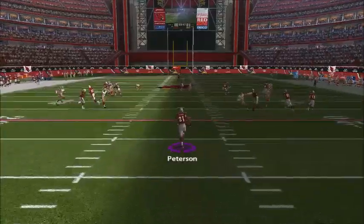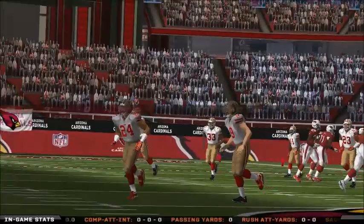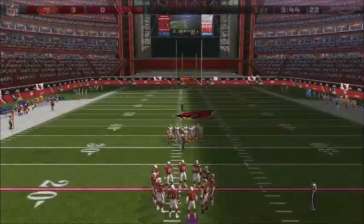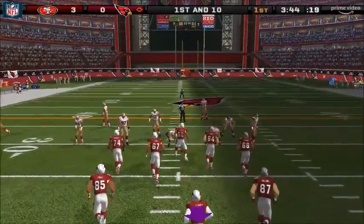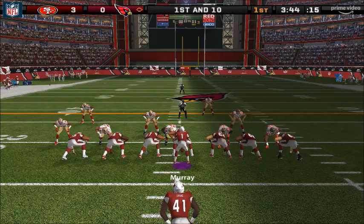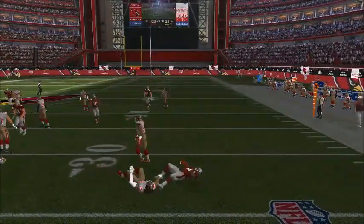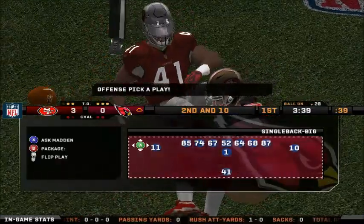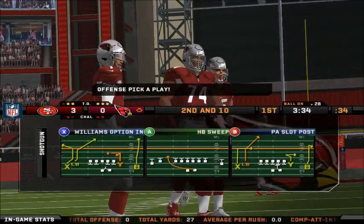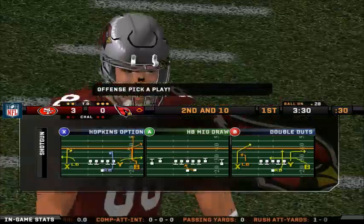From the one. Peterson accelerates and takes it down to the 28. The Cardinals will start the drive at the 28-yard line. First and 10. Number 41 back with a counter play. Number 25 comes up to make the play, and he chases him down behind the line of scrimmage for a loss. He's one of the most knowledgeable defenders in the league — he knows how to play the game, and he always knows what's going on.